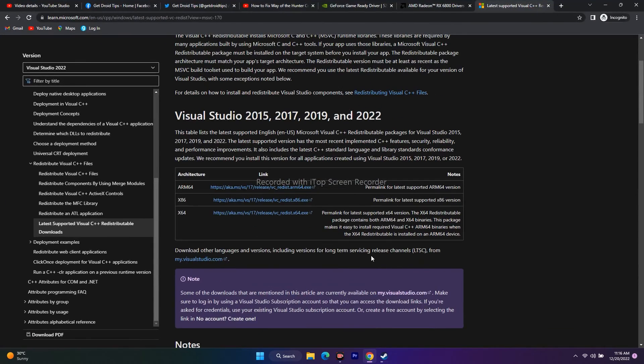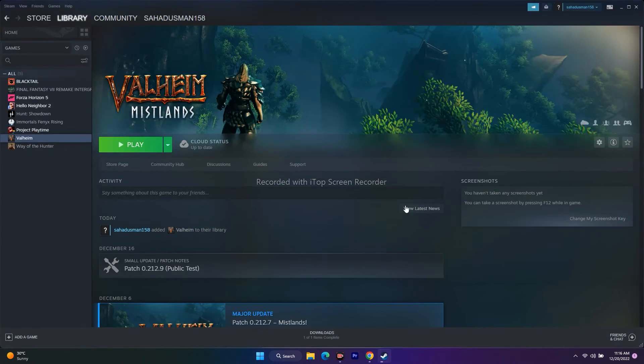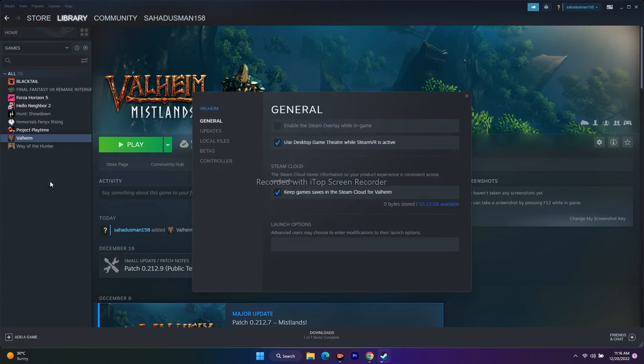The next step is to use launch options. Right-click Valorant in Steam, go to Properties, and in the Launch Options field, type '-dx11' and try launching the game. If that doesn't work, change it to '-dx12.' If neither command works, remove everything from the launch options and leave it empty.